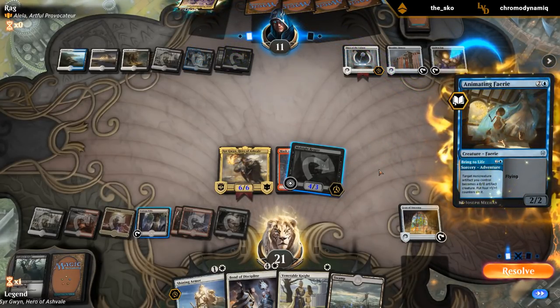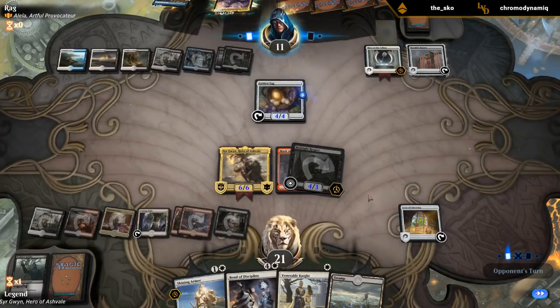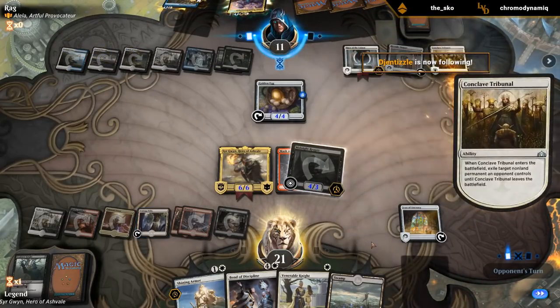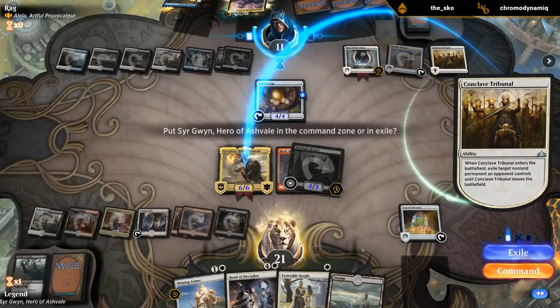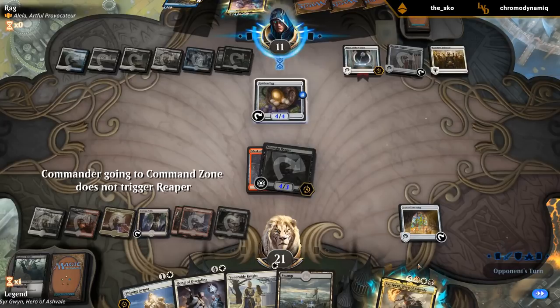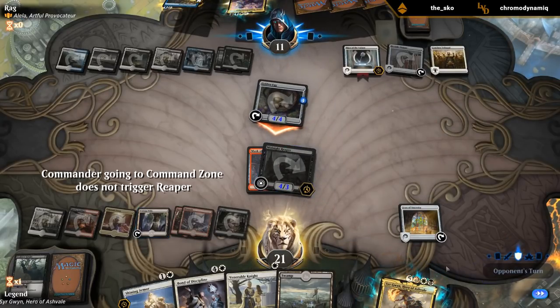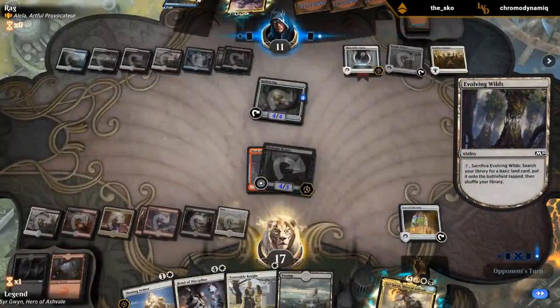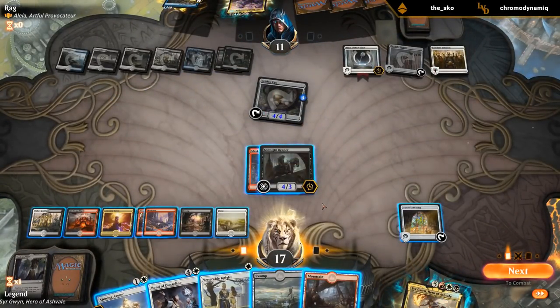They're animating their Golden Egg — that's scary. We're getting in range where Bond of Discipline can just win us the game, so hopefully no removal. No Conclave Tribunal. I should have gotten in one extra damage. Sir Gwyn gets sent to the command zone — I could recast him for eight mana, which is probably still the best play. Put them to seven and try to Bond. This time I'll make sure to move the Mask.